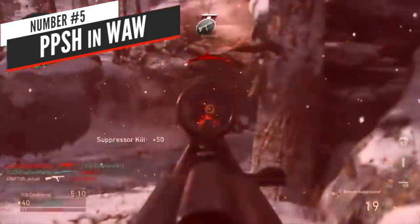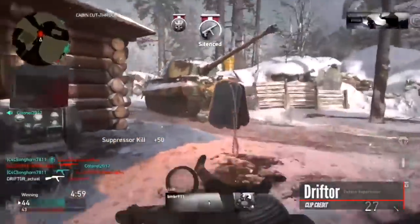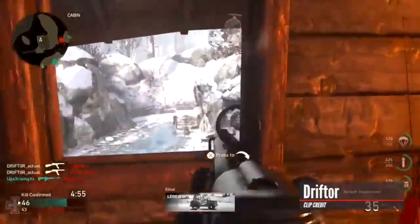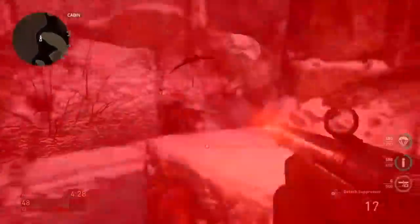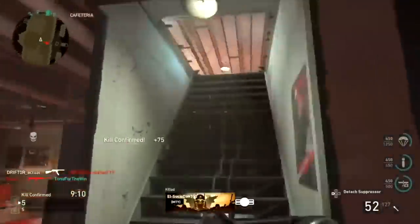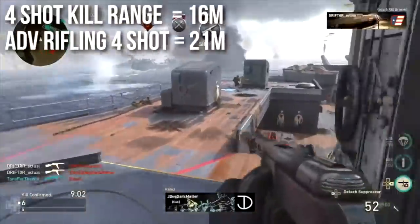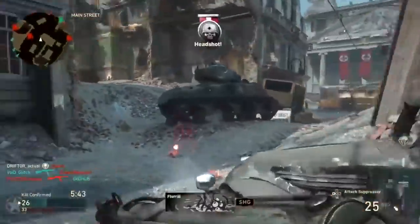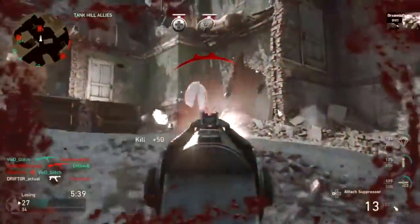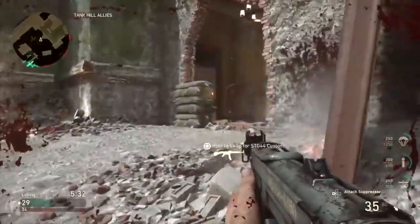Cracking into the top five at number 5 — the scariest sounding SMG — the PPSH in World at War. This thing is the definition of a bullet hose, firing at a whopping 1250 rounds per minute, but only hitting for a maximum of 22 damage per bullet, making it extremely ineffective at range. Up close you'd delete people almost immediately, and with the round drum attachment you could hold up to 70 bullets and just hold down the trigger. In terms of sound and sheer bullets going downrange, this gun was super intimidating.